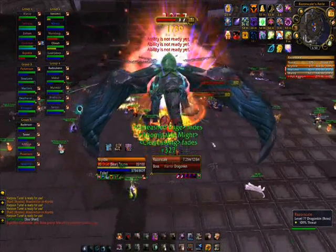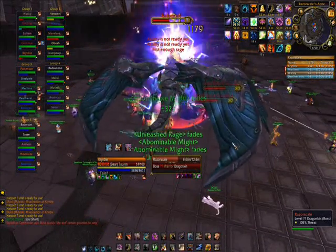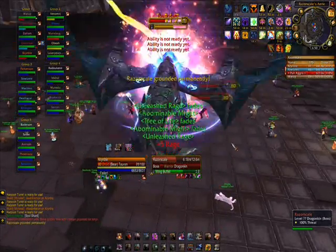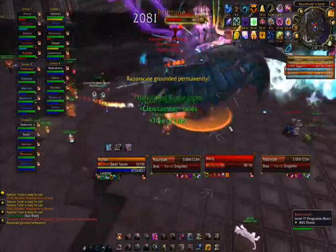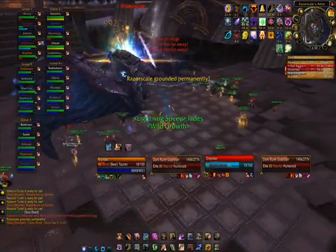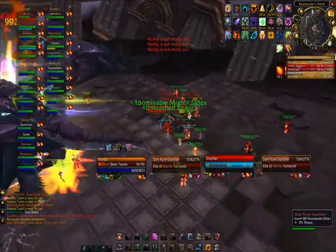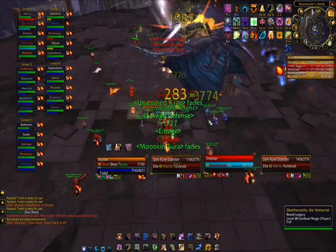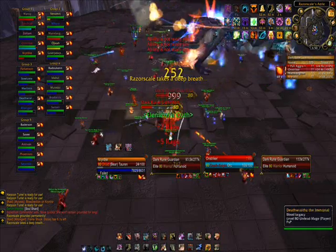After reaching 50% health, the boss will be forced to the ground permanently. Just finish off any surviving adds and DPS the boss down. Now that she releases herself from the chains and is forced to the ground permanently, she tosses everyone in the air. She keeps casting fireballs and flame breath, so make sure you keep your raid healed. The flame breath should only be taken by the tank.